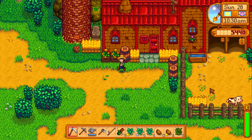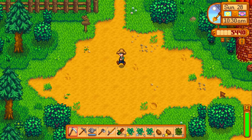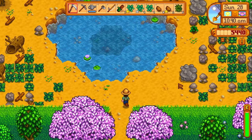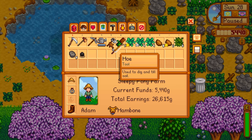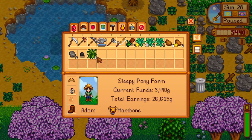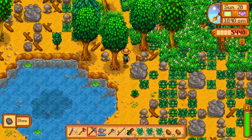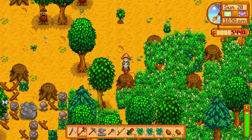I see those cows there and that is the next step. Once we save up enough money — I spent a lot on these chickens, but it'll be worth it in the long run — I'm going to get a barn going so you guys can give me more name suggestions for cows. And this copper axe should be able to get rid of these stumps. This is awesome — I can finally get rid of some of this stuff. We got hardwood too, and we need a bunch of that.